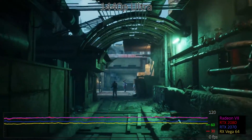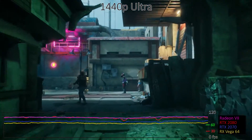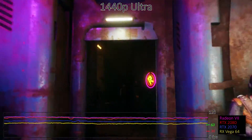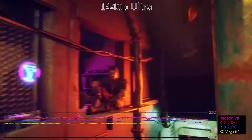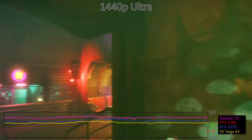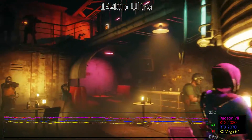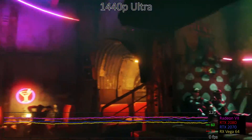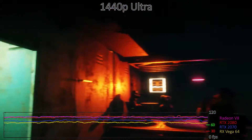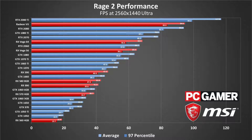With 77% more pixels at 1440p, most graphics cards drop about a third of their performance relative to 1080p. Nvidia's RTX 2070 easily beats the Vega 64, while the Radeon 7 and RTX 2080 are still running neck and neck, with AMD hanging on to a slight lead. These four GPUs generally keep minimum frame rates above 60 FPS, but most other GPUs will fall short. The GTX 1070 Ti is the last card on the charts to average at least 60 FPS, but minimum FPS will cause some stuttering or tearing if you're not using a variable refresh rate display.